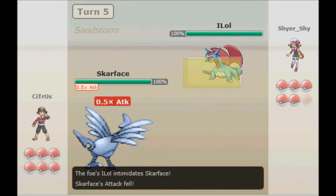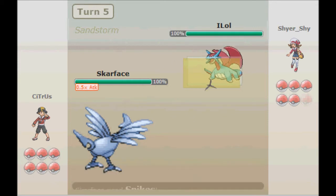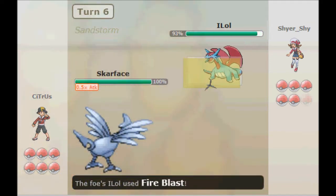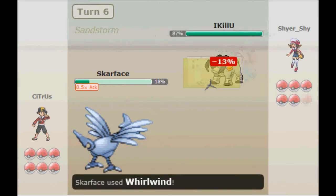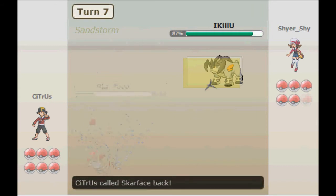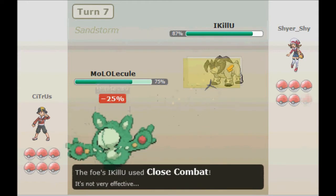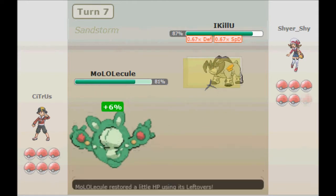It was Scizor. I brought out Scizor, then he switches back into Salamence. I get my layer of Spikes predicting a switch. But to my surprise, he actually carries Fire Blast on a Dragon Dance Salamence — I had never seen that. Usually Salamence that I face have three attacks and Dragon Dance on that set, but that one had Fire Blast as well, so that kind of surprised me.